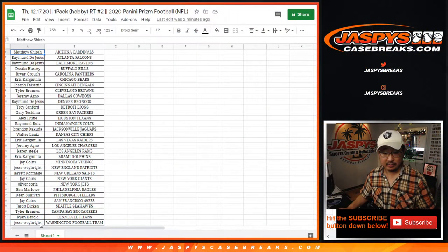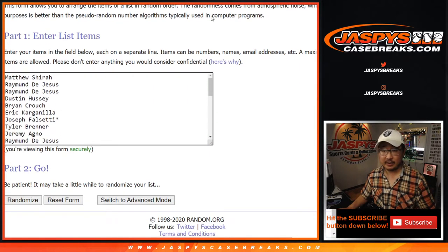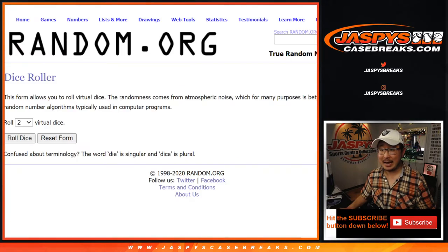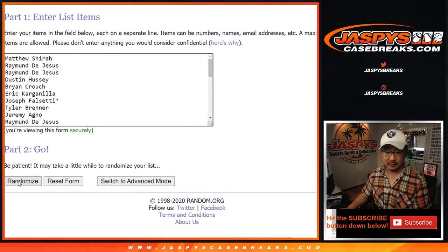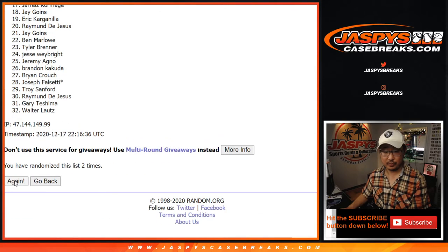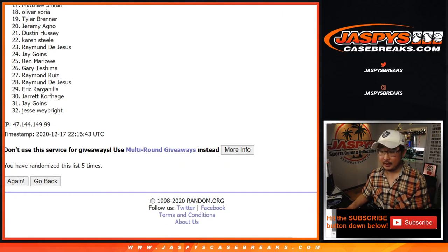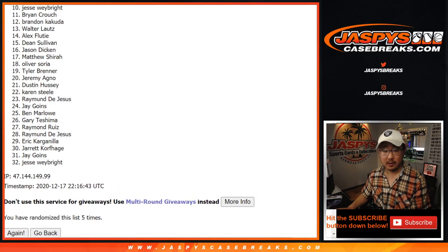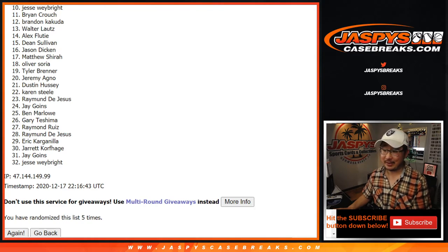Now let's get Matthew down to Jesse and collect all those names. It's going to be the top nine after five randomizations — one and a four, five times. Good luck. From 10 down to 32, my apologies, we'll get them next time. In fact, we have to do one more of these, so if you want to give this another shot and chase Patrick Mahomes rookies, it's worth a spot or two in the next pack.